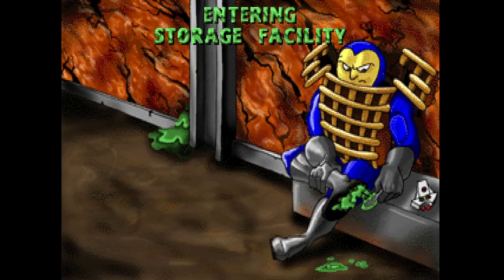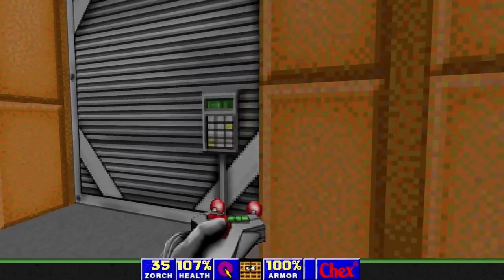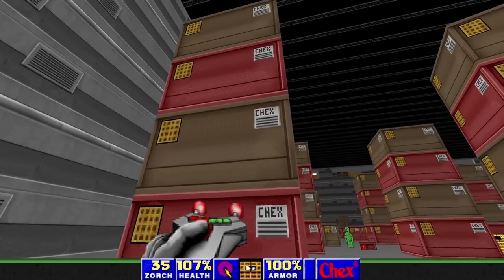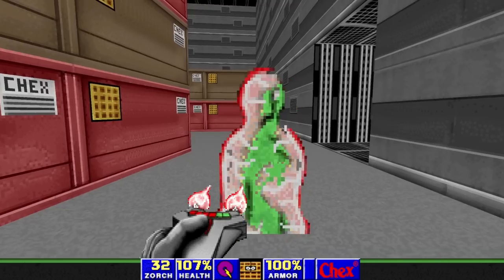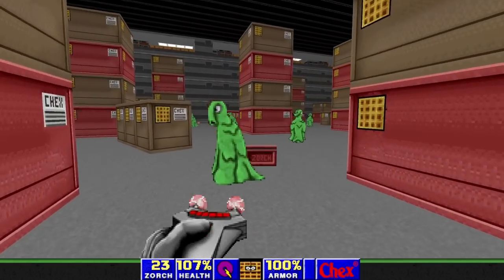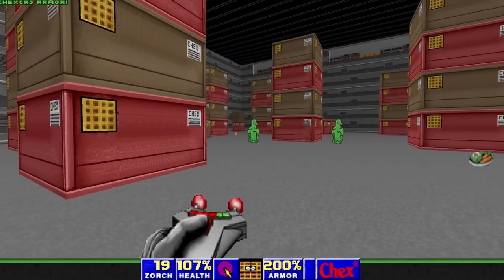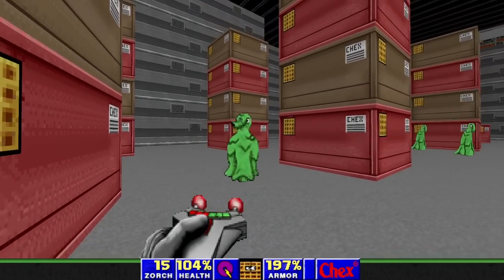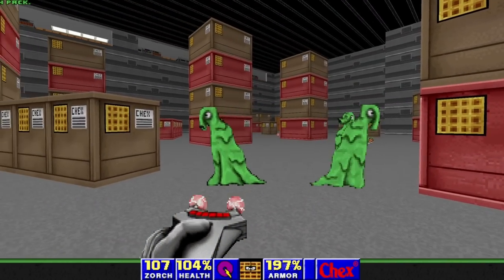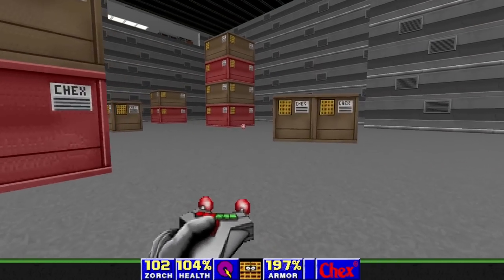Next up: storage facility. We are now at the Chex storage facility, where we have, surprise surprise, lots of Chex and lots of phlemoids. This game is, of course, not quite as well thought out and fun as the actual Doom game. But when you are a kid in 1996 and something like this comes for free in a cereal box, it kind of blows your mind. So I have a lot of nostalgia for it, and it is still fun to play, as simplistic as it is.